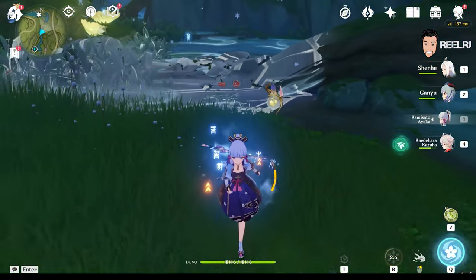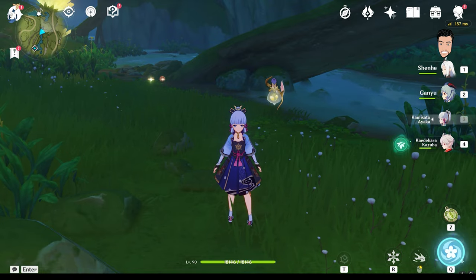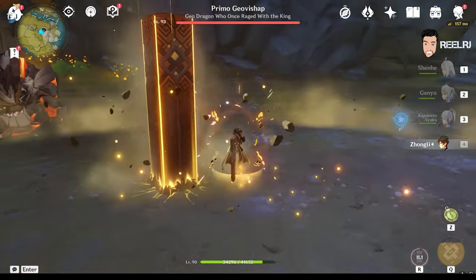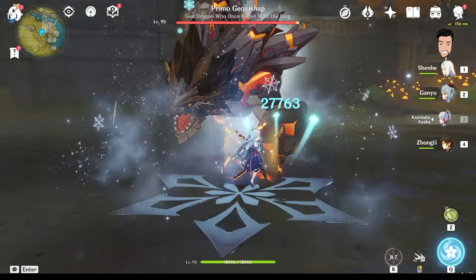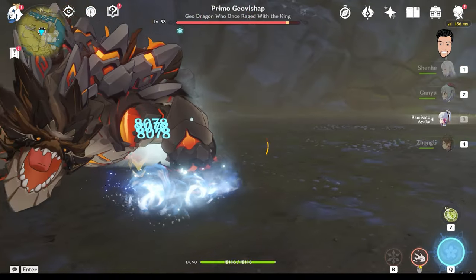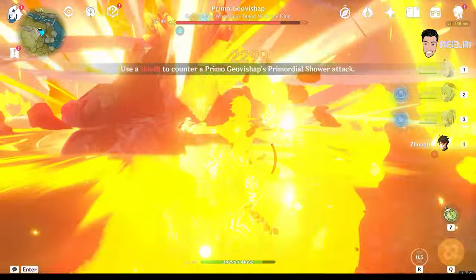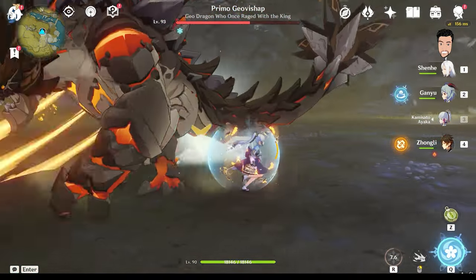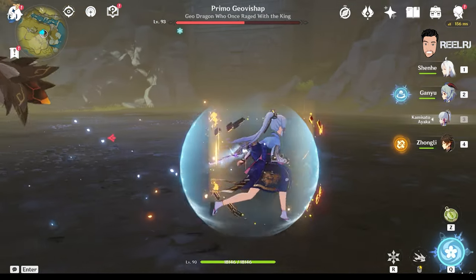Let's see the damage difference between using Shenhe and not using Shenhe. Using Ayaka without Shenhe — the elemental skill hits for around 27,000 to 39,000, and charge attacks hit around 9,000 to 10,000. Let's say roughly 39,000 on elemental skill without Shenhe.